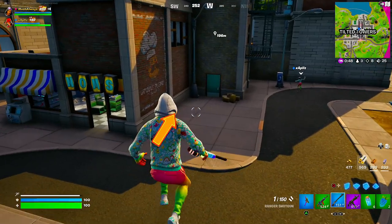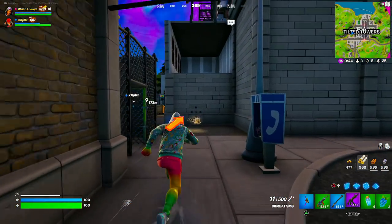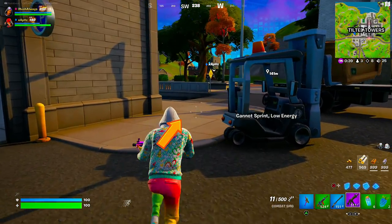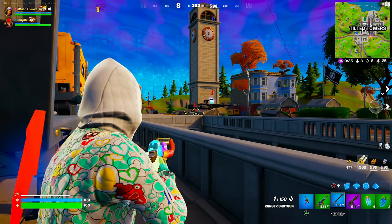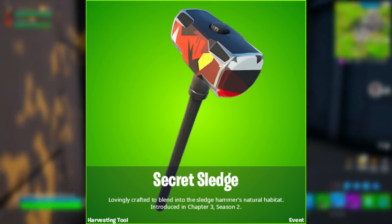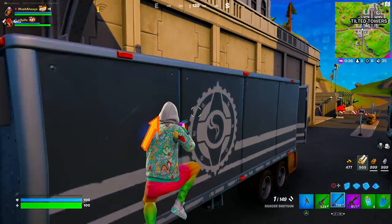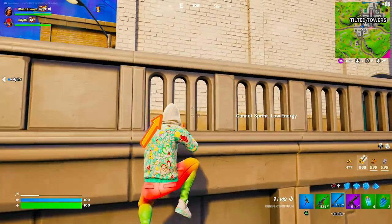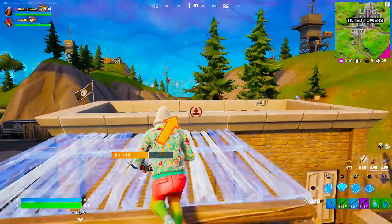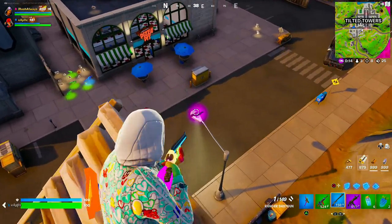It looks like we'll also be getting some brand new covert challenges this week, and you'll actually be able to earn a pretty cool free pickaxe. You'll need to complete challenges over the course of an entire week, and at the end of the week you should unlock the pickaxe. It's pretty basic but it is a free pickaxe. These challenges will need to be completed inside zero-build game modes, but this time the challenges should pop up in our quest menu rather than through the Epic Games website.